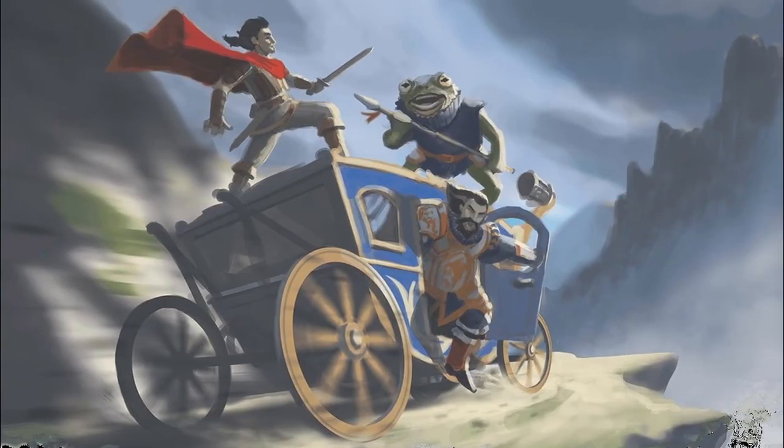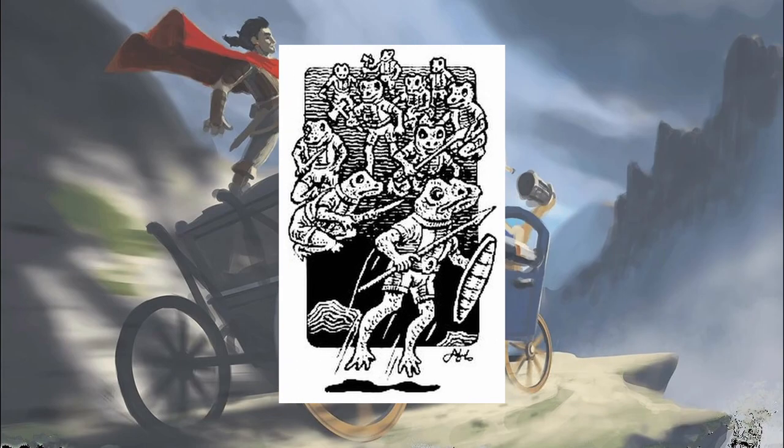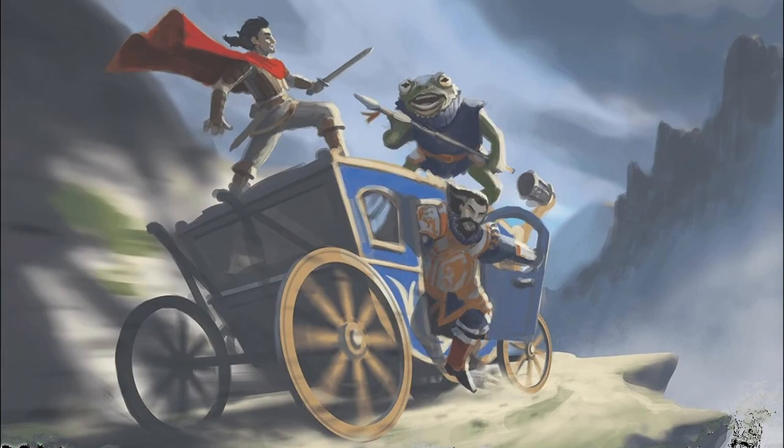Bullywugs have a long and varied history within D&D, being created specifically for 1st edition rather than being pulled from existing human mythology. In the original Fiend Folio from 1981, Bullywugs were described as a race of bipedal monsters which inhabit wet places, for Bullywugs need to dampen their skins from time to time. They were used as one of the antagonists in Dwellers of the Forbidden City and have been a low-level staple in every monster manual since.